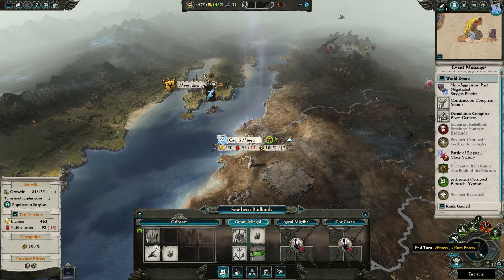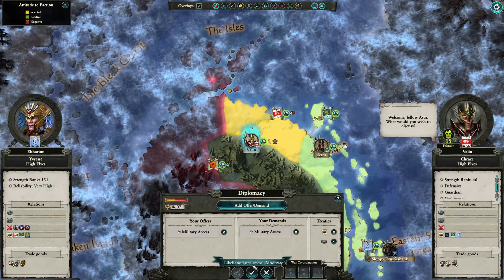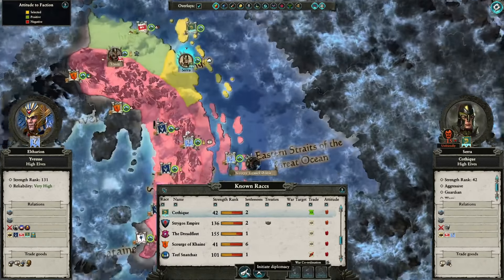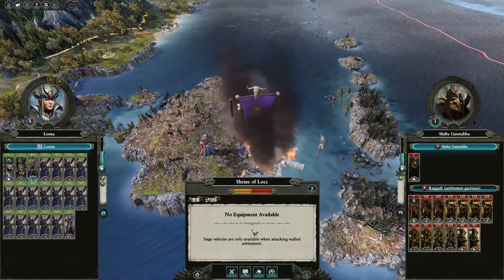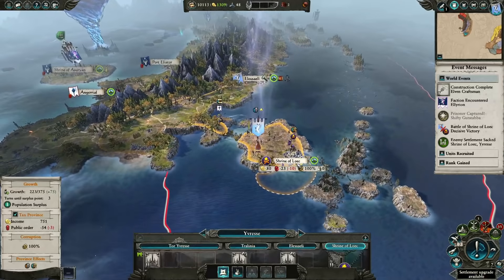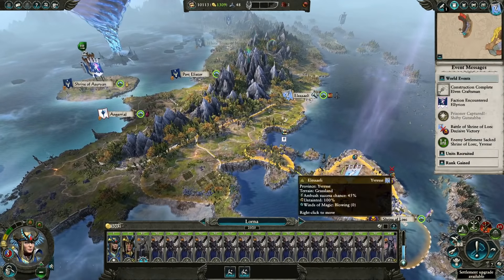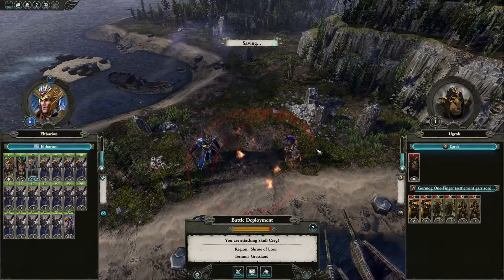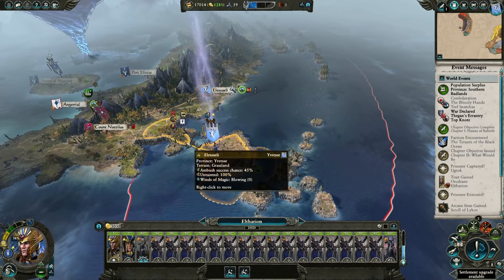Turn five — take El Asali. If the Greenskin Lord's there, capture him again with the Warden's Cage. Sacrifice him for the extra influence and XP. Recruit three more archers if you think you'll need them to take the Shrine of Loic. Recommend you move your noble manually each turn — he can sometimes get stuck on enemy agents if you let him move over the end turn. Gronti Mingol usually won't get captured for quite some time even though you're not defending it, so it might be worth building an Elven Craftsman there. Turn six — move just to the border of Shrine of Loic. Turn seven — sack the Shrine of Loic. Fight it manually and capture the enemy Lord, then sacrifice him for influence. Don't occupy it because you want to keep using it as a sack city for a few turns and capture more Lords to get more influence. Put Eltharion in charge of Lorna's army so he can keep getting experience. Keep sacking the Shrine of Loic with Eltharion's army, capturing as many Lords as you can and leveling up Eltharion until you can take Lightning Strike.